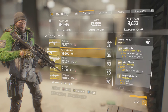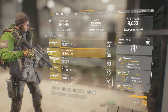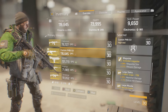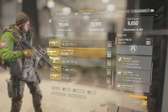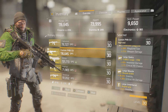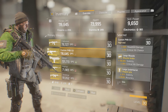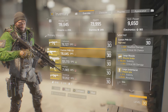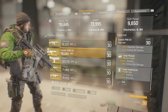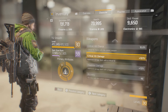Moving on to mods, I have all high-end mods. I use an extended mag with plus 94% mag size and plus 11% weapon damage. I use a CQ BSS scope FDE for plus 22% headshot and plus 7% critical hit chance, a muzzle brake for plus 36.5% stability and plus 35% critical hit damage, and an angled grip for plus 31% stability and plus 20% accuracy.